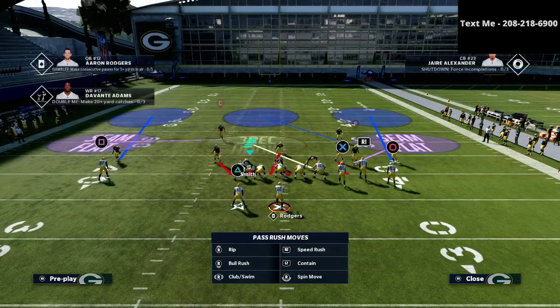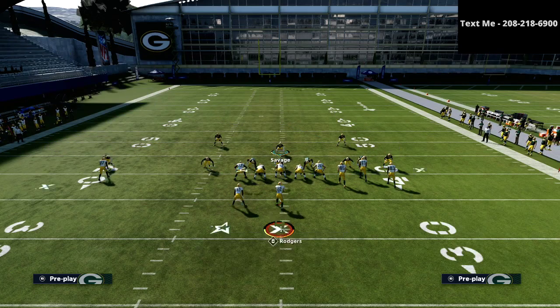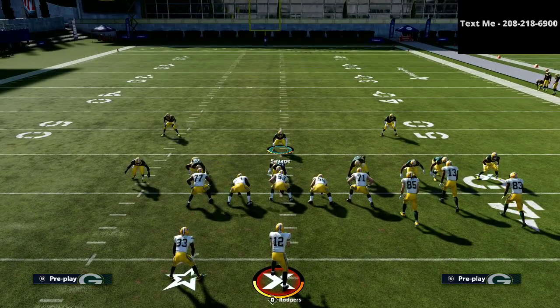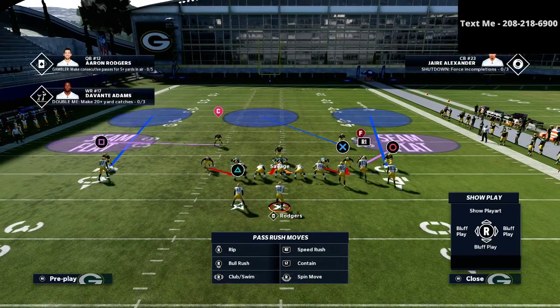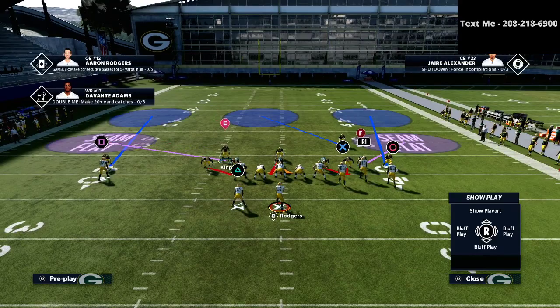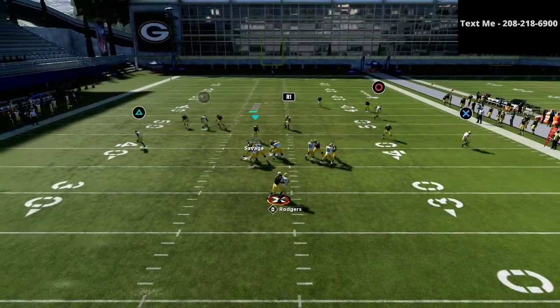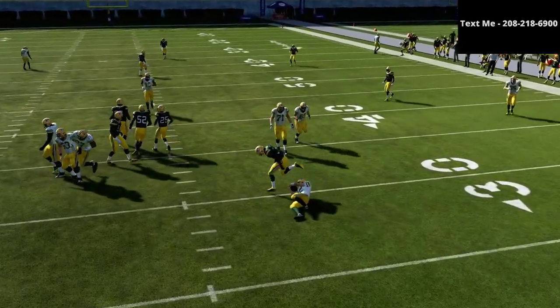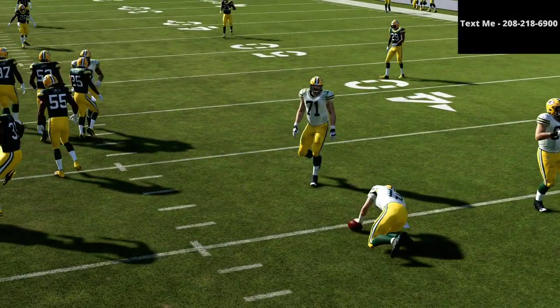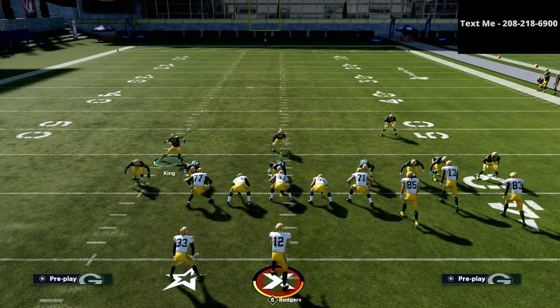What we're going to do today is share a specific pressure setup from the Mike Blitz 3. I'm going to go right down into the Mike Blitz 3 and break down a setup you can use against gun bunch. All we're going to do is spread the defensive line, crash the defensive line out, bring this guy down here, and then take this safety and bring him right here.